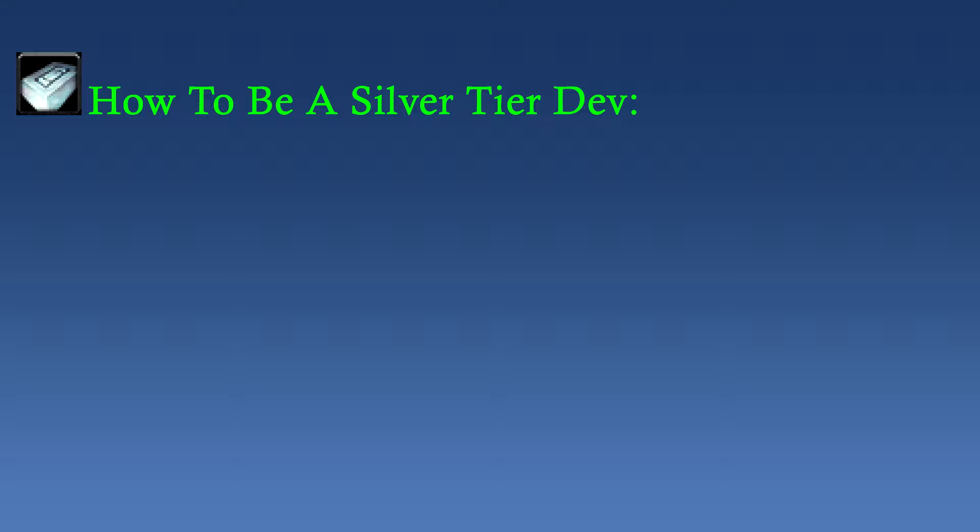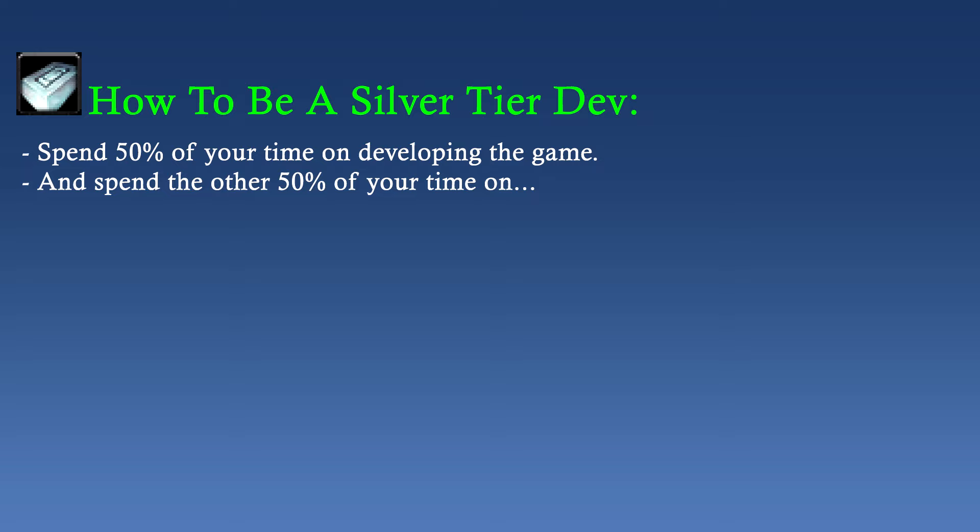So what can we summarize so far? To be a successful developer — at least silver tier — you need to spend 50% of your time developing the game and 50% of your time learning about what the world wants from you and your game. And somehow create a marriage of what you want to make and what the world wants you to make.